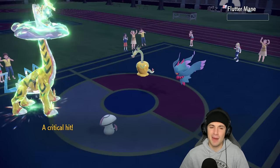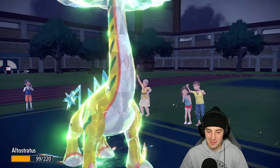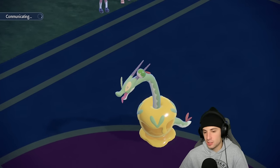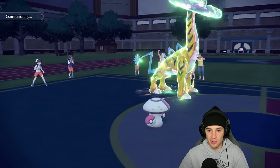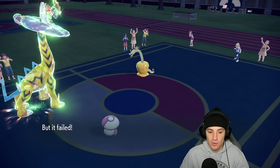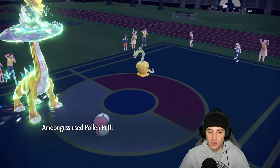Moon Blast can come into Amoonguss — no problem. Raging Bolt should probably be able to one-shot a Fluttermane. And we get a crit — get it on out of here! Hydrapple is the final Pokemon, not really doing too much especially with the typings we have on the field. Fickle Beam comes out here and we are just lighting this thing up. I'm going to go for Thunderclap — its brand new move. I believe they want to cancel the match but they end up staying in, going for Recover. I should have just gone for Thunderbolt and KO'd him.